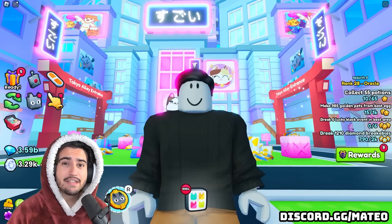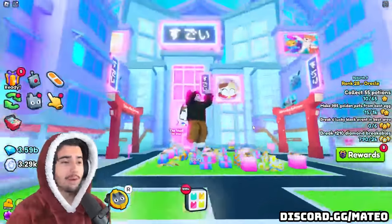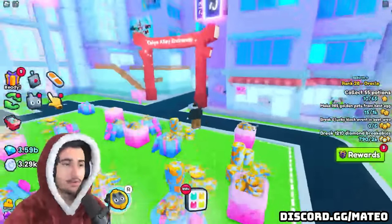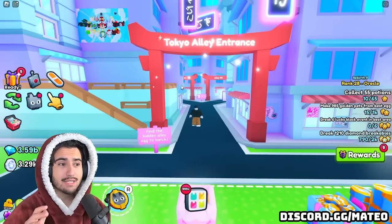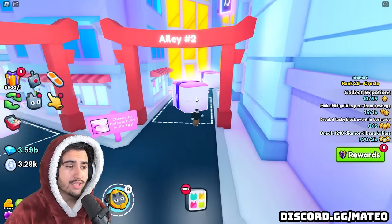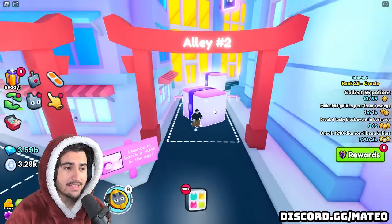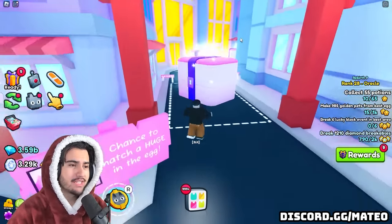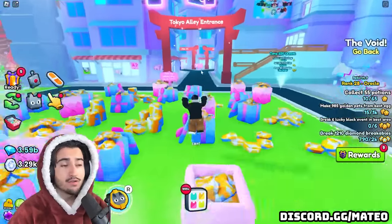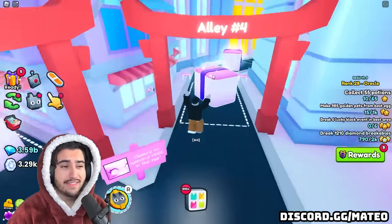Let's get right into the 10 things you need to know about this Kawaii update. Starting off, the first thing you need to know is that these alleys at the spawn in the Kawaii world are just useless. A quick explanation: all you have to do is go through and destroy the three chests in each alley to reveal whether the egg is behind it, and there's a 25% chance that egg is there because there are four alleys the egg can be in.